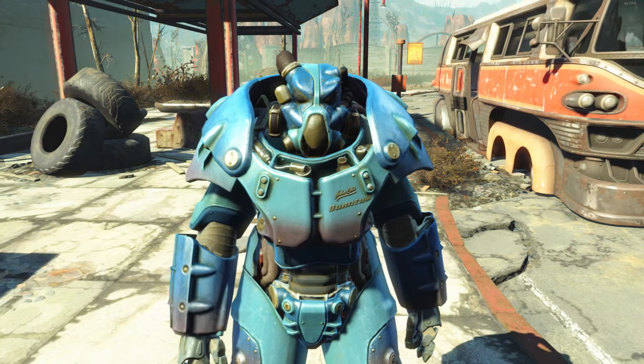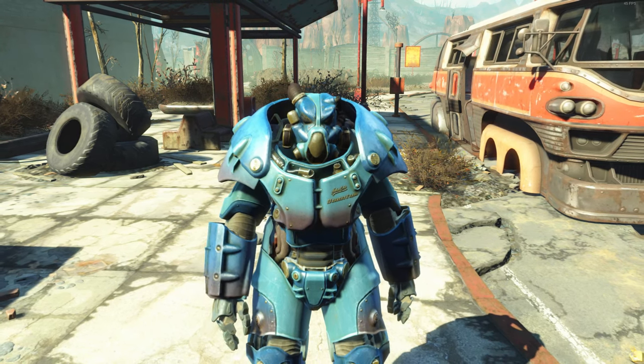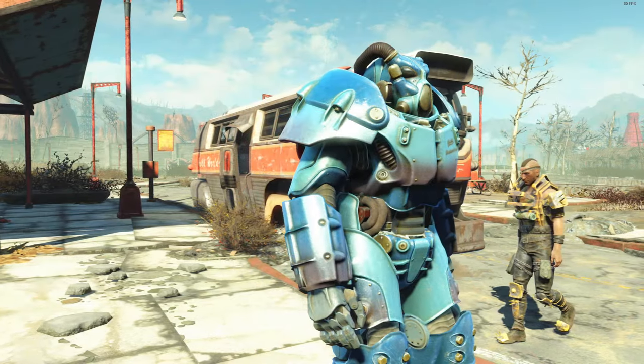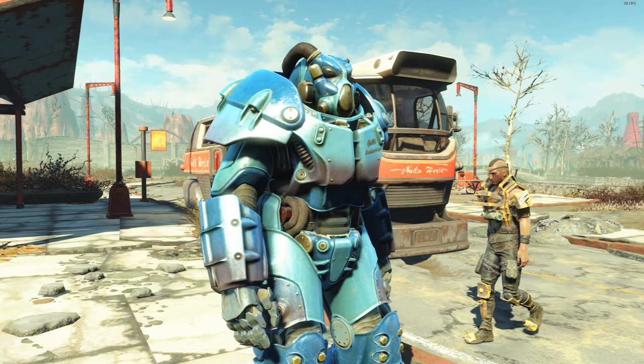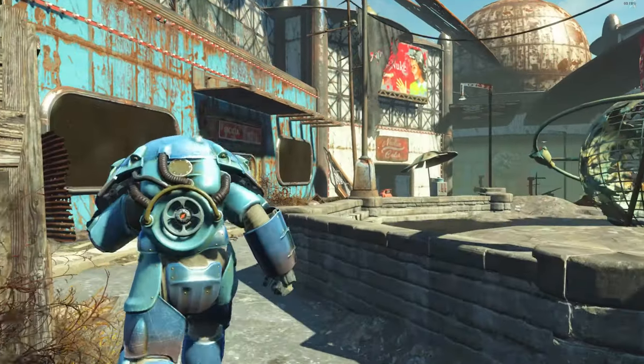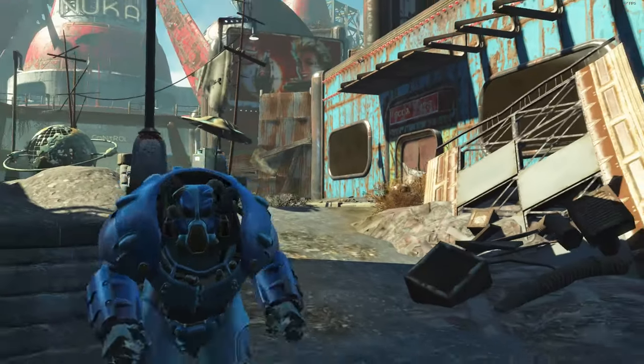Welcome back to another Fallout 4 video. Today we're going to be checking out a very easy and very fast way to get the unique quantum power armor in Fallout 4. As many of you will know, the actual way you are supposed to get this is when you collect all of the star cores, which in itself is a very tedious quest.